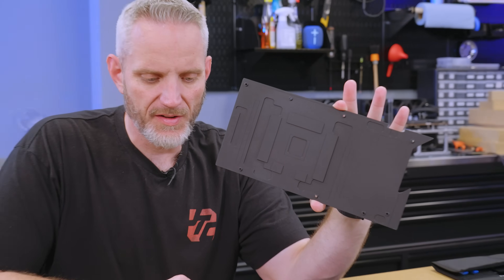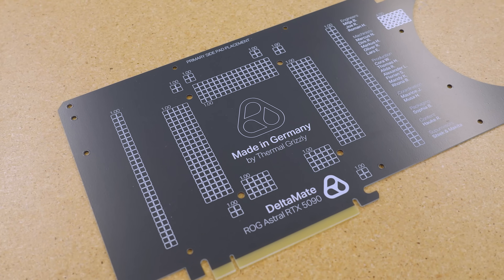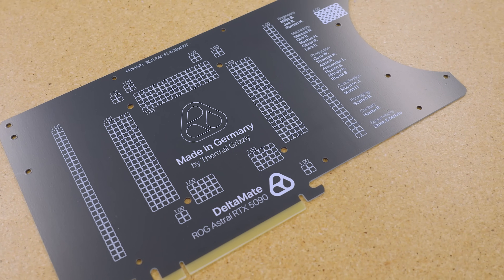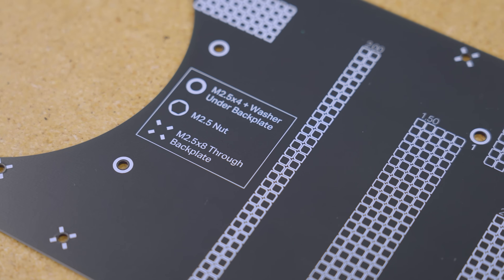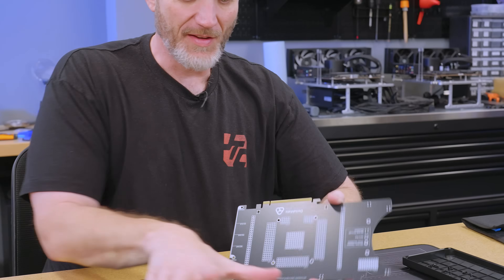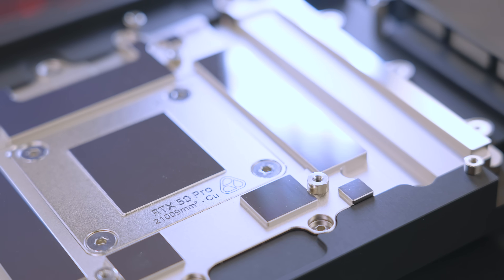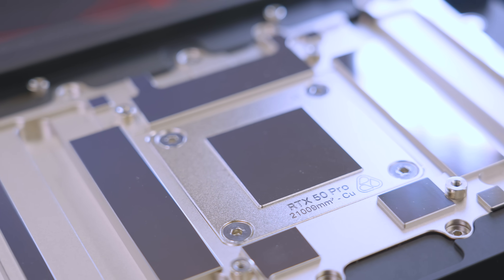These are the thermal pad instructions — and that is the coolest thing I have ever seen. This is not just for us — I hope this is actually part of the manual, because you can use this to perfectly cut the pads to size. Look at the machining quality of this — that is a mirror finish. This is what happens when enthusiasts design something.